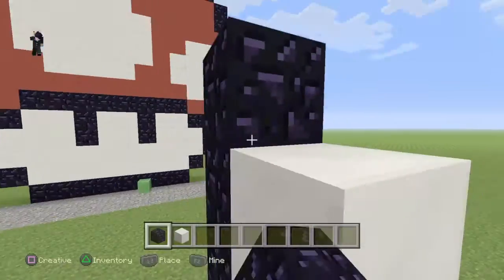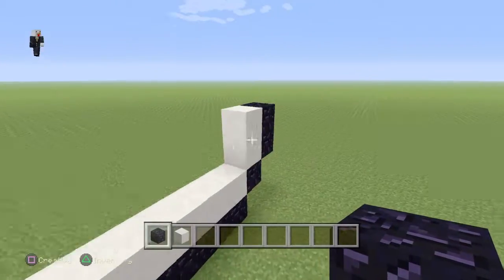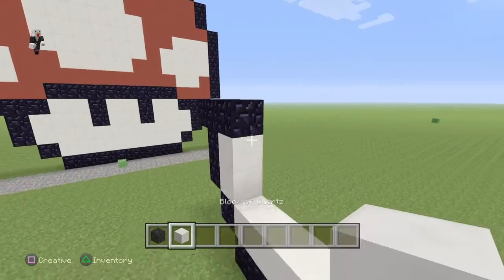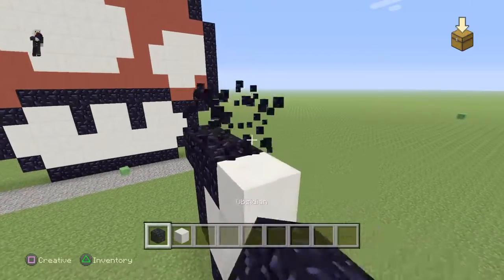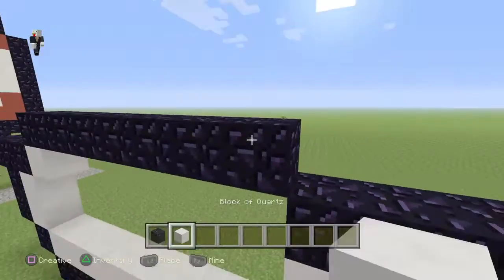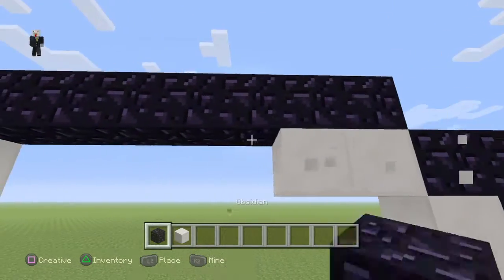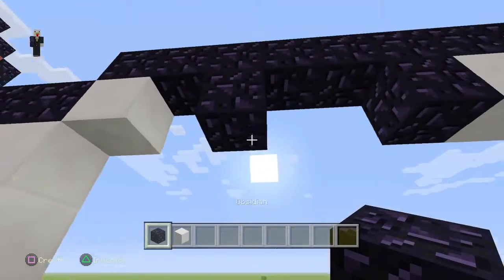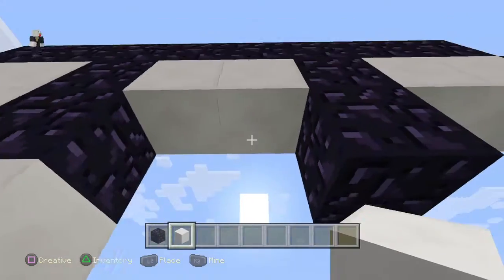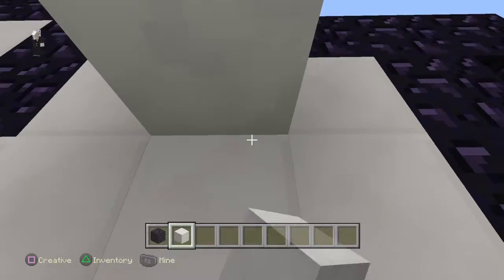Now put that out. Go out one block right here and make a little bit of a 3 block kind of T-shape. Place a block right here and go out by another 8. Now right here you want to put an obsidian block there and an obsidian block there. Go down twice to make the eyes. Fill this in — once you fill this in, you're done with the pretty easy part.